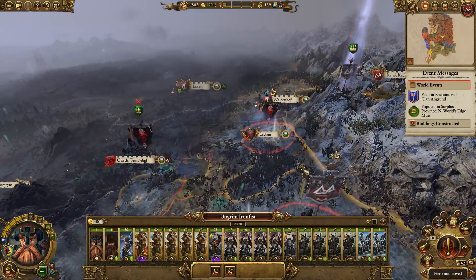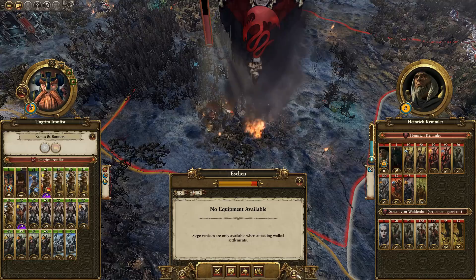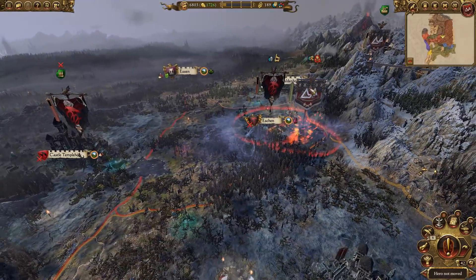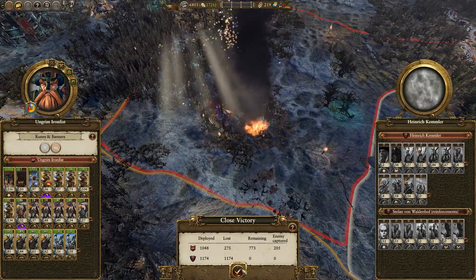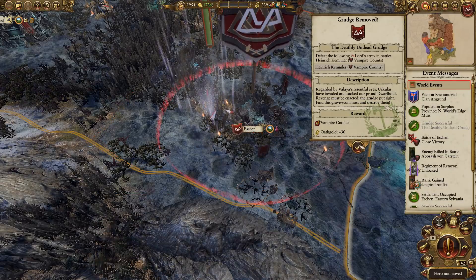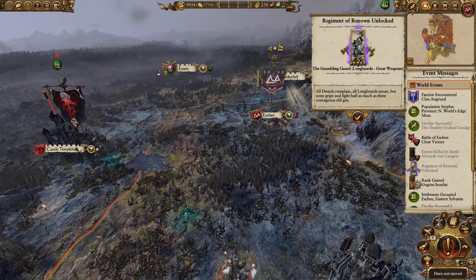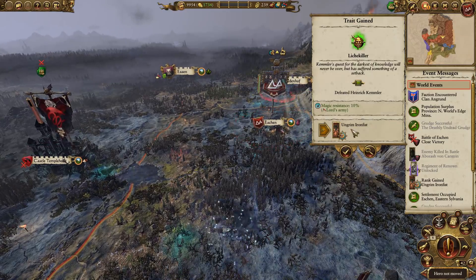One more turn for the gold mines. We definitely want to grab those, and I think we're going to go and kill Heinrich — I'm going to say it's an auto-resolve. We defeated Kemmler in battle, giving us 30 Oath Gold. Got the Grumbling Guard as well, and Abominable Muppet Grudge has been completed. So we've completed the other Grudge as well, dropping our Grudge meter down. Ungrim Iron Fist is now a Lich killer. That's increased Ungrim's magical resistance by 10%, and he's also a superior attacker.